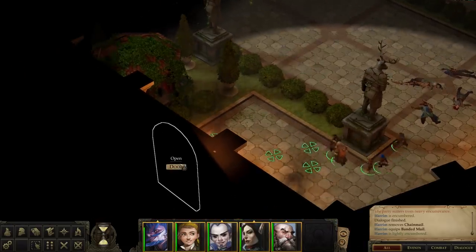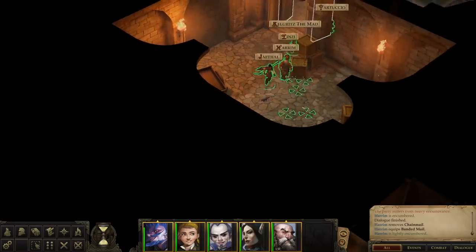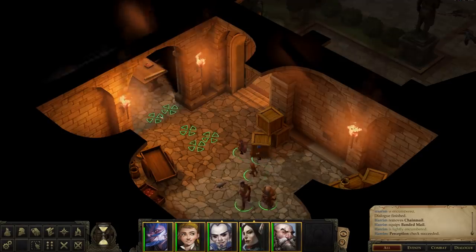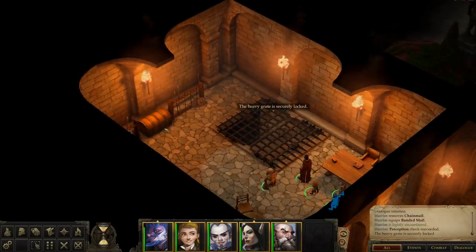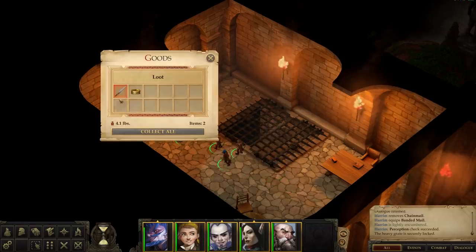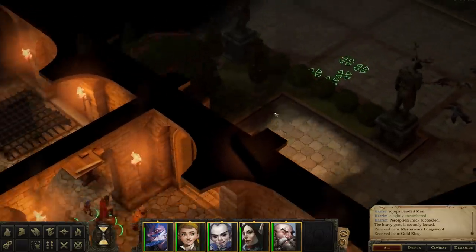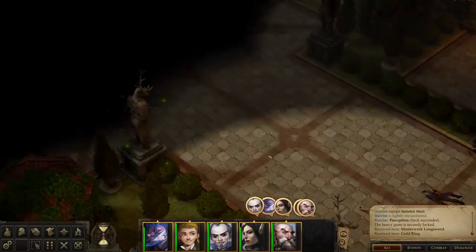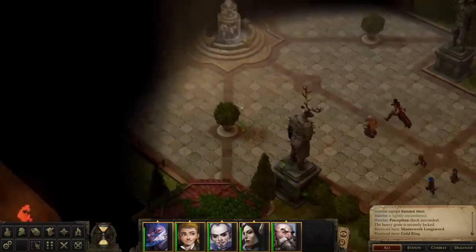Now it doesn't look like there's anything useful - there is a door that I can open over here. I have no idea which direction I'm supposed to be going, so I'm just going to wander around in the direction that I don't think I'm supposed to be going. One of your characters has detected a hidden object after rolling - gotcha. Always have a party member with massive, massive perception checks. And persuasion. And probably ways of dealing with traps. Gold ring and a Masterwork Longsword - which nobody in the party, I think, can use currently.